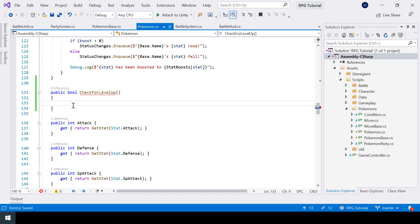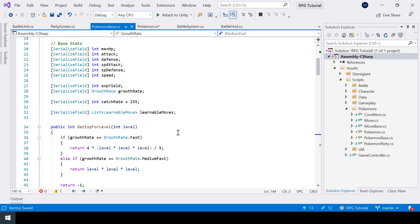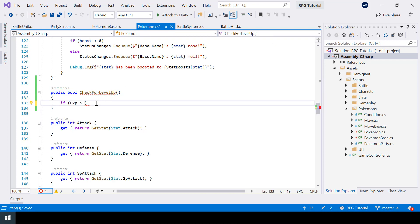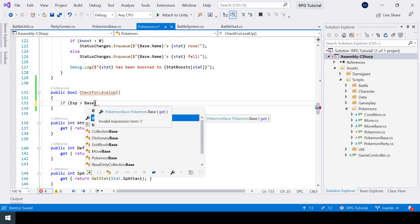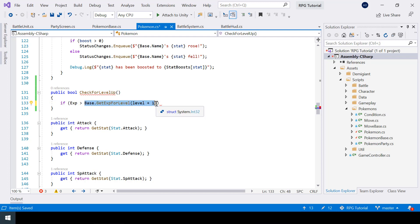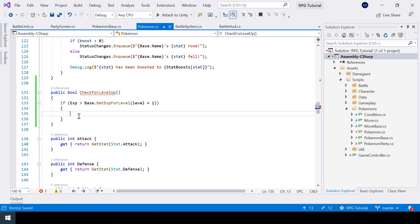In this function, if the current XP of the Pokemon is greater than the XP required for the next level, then the Pokemon should level up. To find the XP required for the next level we can use the GetXpForLevel function which we created earlier. So to get the XP for the next level I'll say base.GetXpForLevel and pass level plus one, because I need the XP for the next level.